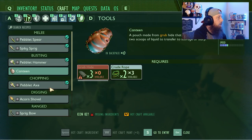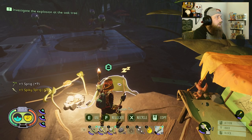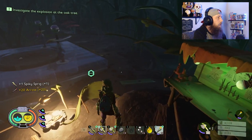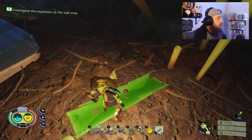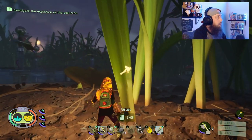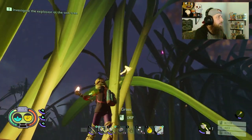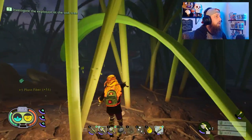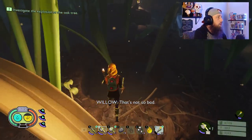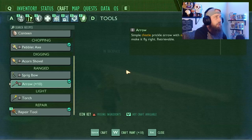We can't craft a canteen yet — we need grub hides. Can't craft a shovel either — need acorn shells. We do need nat fuzz for the sprig bow. We can make some arrows though. If you miss aphids, you'll see what they do — they run up on top of the grass. If you want to get them down, go ahead and cut the grass down and they'll fall. It's nighttime now — after eight o'clock. Night mode has kicked on.